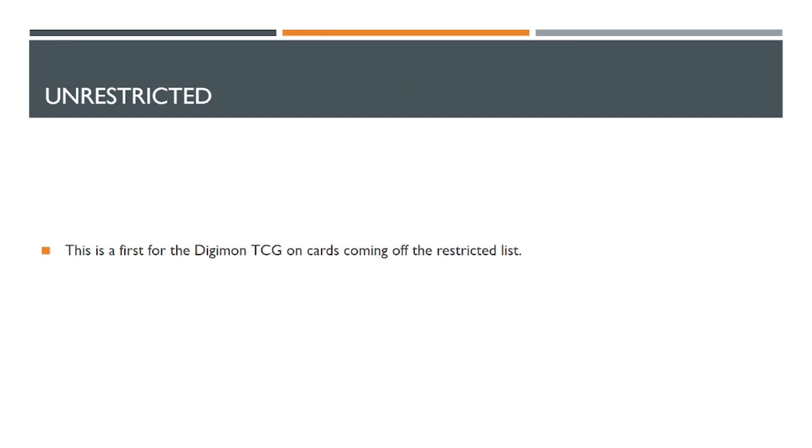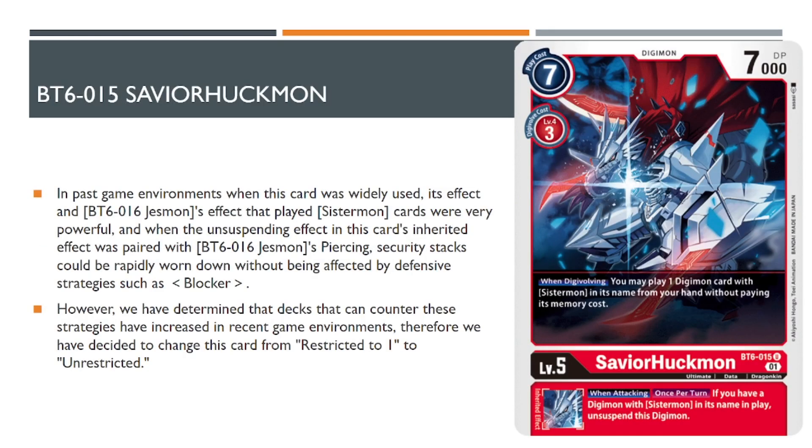There was a little bit of a surprise on this ban and restriction list that I don't think a lot of people — myself included — were expecting, and that's them actually unrestricting cards. Unrestricting cards is the act of taking a card that was already restricted and giving us full access back to it. As a result, we did end up getting BT6 Savior Huckmon unlimited. They stated that the reason it was limited was because it was just too efficient at letting Jesmon deal lots of damage rather quickly, ignoring and bypassing a lot of the natural defenses in the game at that time. Now that the game has evolved and matured into a completely different state, they're deciding that Savior Huckmon isn't necessarily the problem it once was, so they're giving us full access back to this card.